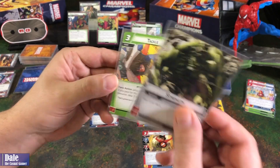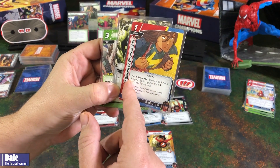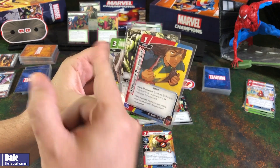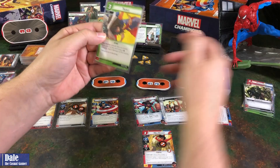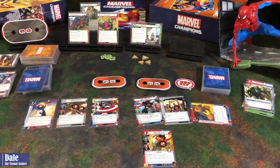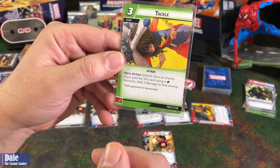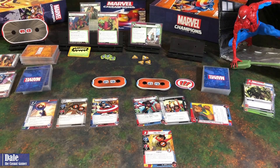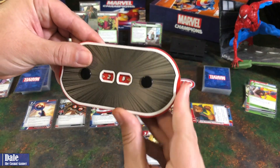We're going to play Tackle using Strength and our Polymer Suit. This is an Event, so that's our 3 resources. We'll stun an enemy. And since we used a physical resource, we'll deal 3 damage to that enemy — down to 23.